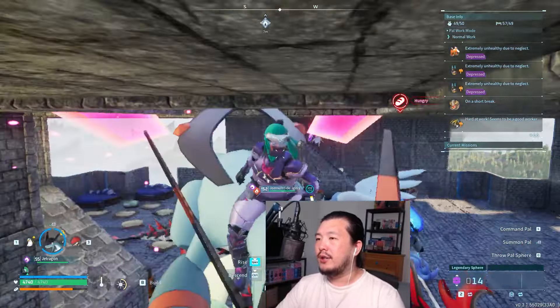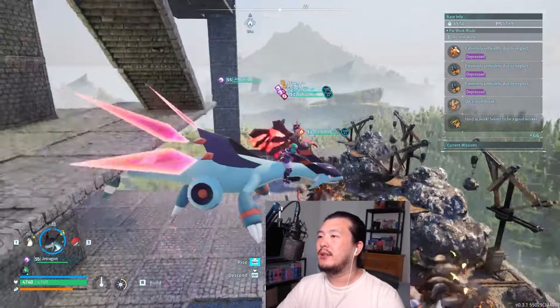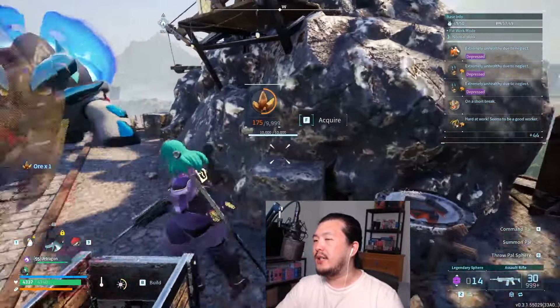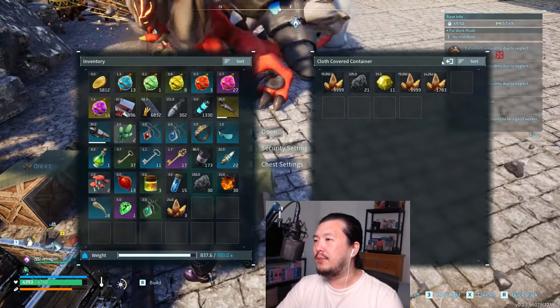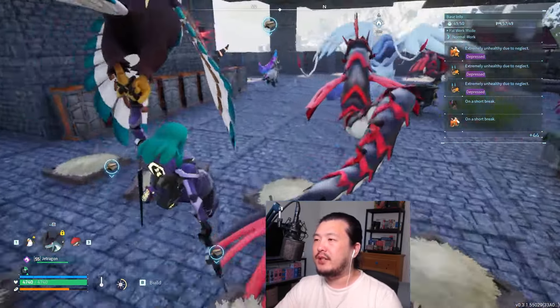Simply have a setup like mine with two ore mining sites, where transporters deliver the ore to a storage box. Those are my top tips on how to best prepare for the Sakurajima update.